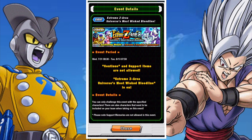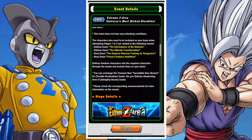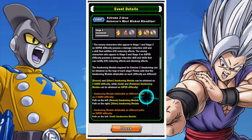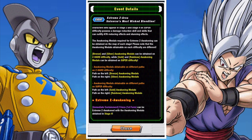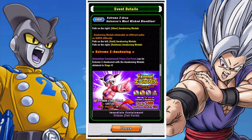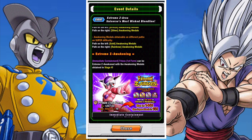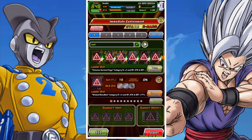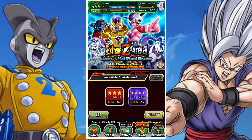This Extreme Z area is an old school one, so you have limited characters but you also have two stages and each stage has a left and a right-hand sided path that you have to take. To Awaken Freezer you'll need 15 Bronze, 40 Silver, 30 Gold, and 30 Rainbow Medals. On the normal difficulty you will be able to obtain the Bronze and Silver Medals — left-hand side path is Bronze, right-hand side is Silver.